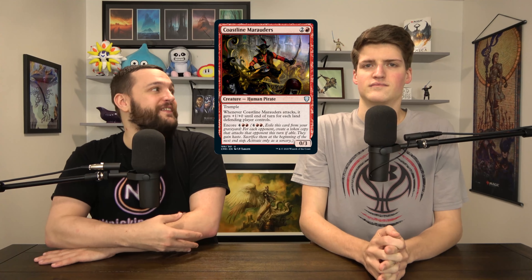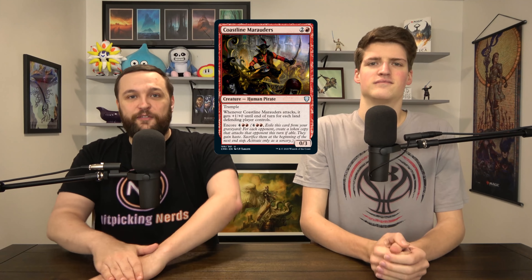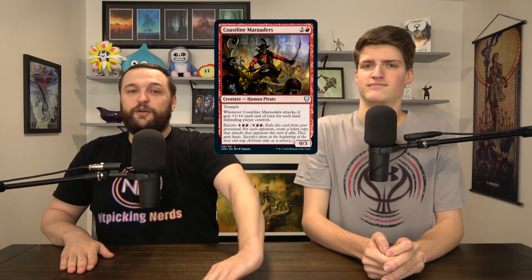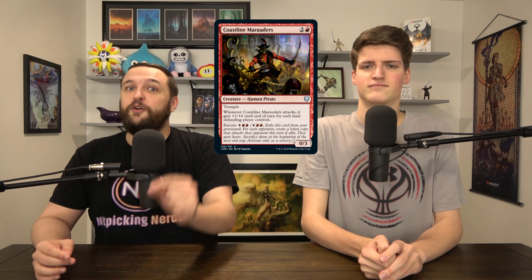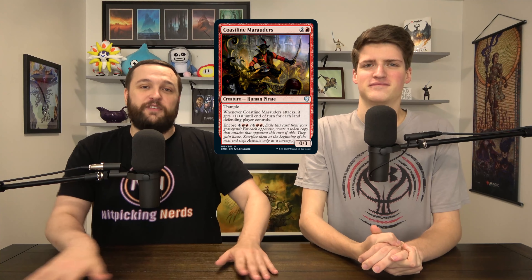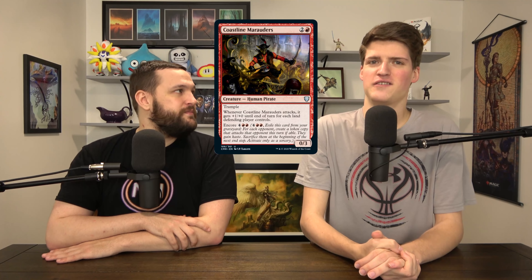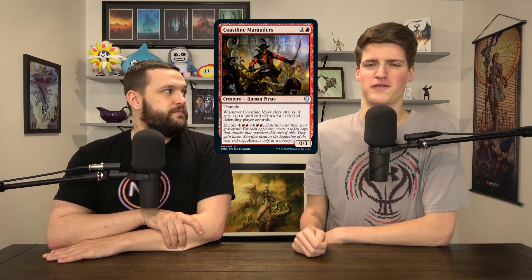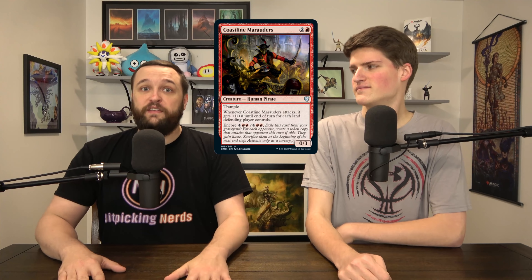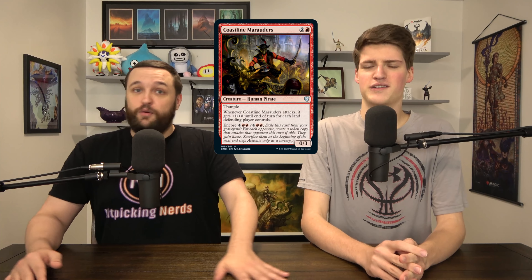Coastline Marauders is an underrated card in Commander. It's a 0/3 that, whenever it attacks, its power becomes equal to the number of lands the defending player controls, and it has Trample. It's a 3-drop that can just hit big. Then it dies — not that good on its own, but it has Encore. You Encore back to the battlefield, get a copy for each opponent, and attack each opponent. Great late-game finisher. Discard it early, let it die to removal, then Encore it. With Obosh out, if you attack someone with 10 lands, that's 20 trample damage they have to block — it's like Price of Progress as a creature.